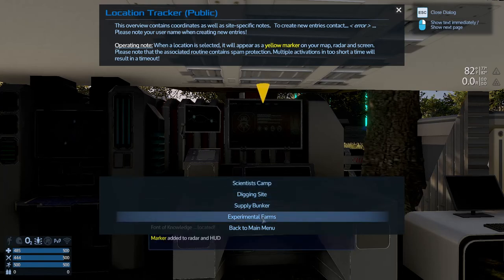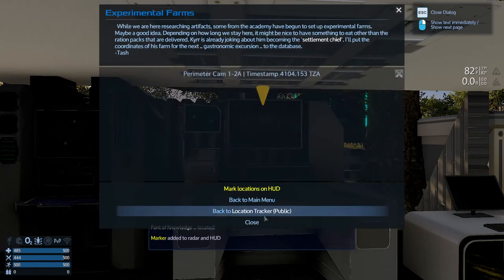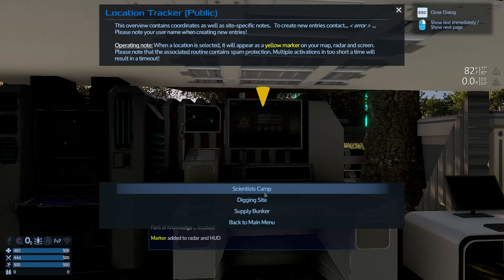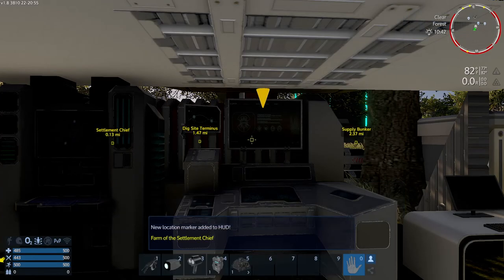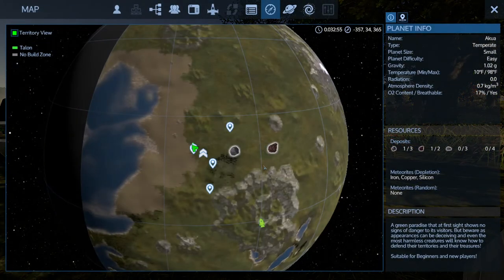And then Experimental Farms. Did I do the supply bunker? Yes, I did. Experimental Farms. That was the farm chief - we have already seen him on the thing. And there's the settlement chief.